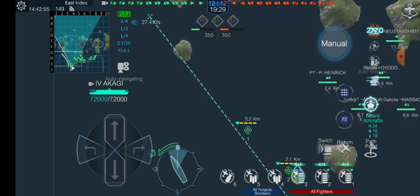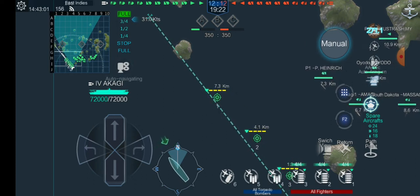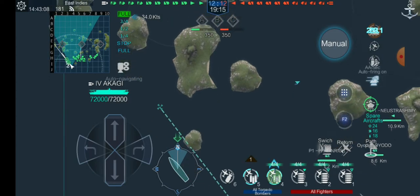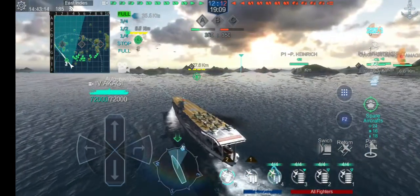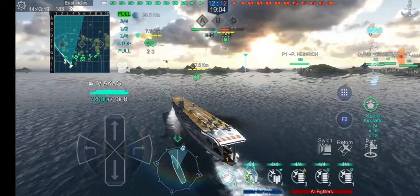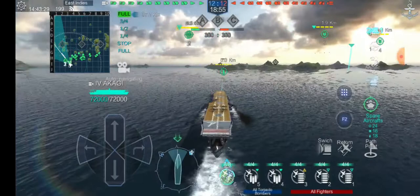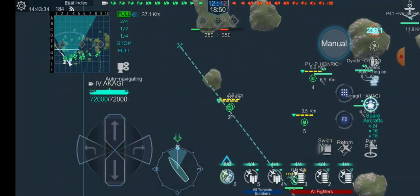We have 24 spare fighters, 16 spare torpedo bombers, and 18 spare dive bombers. One thing you could do is just use all of your fighters as anti-aircraft bait and put them with your attack squadron, so they get shot down instead of your main attack aircraft. I might actually have to do that at some point in this game — probably right off the bat, actually. Let's try and still attack targets that are soloed out, but we should be fine.